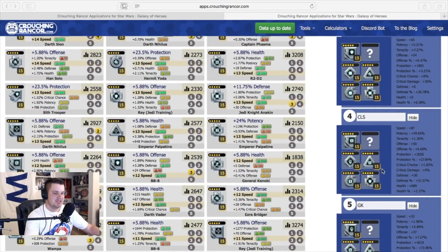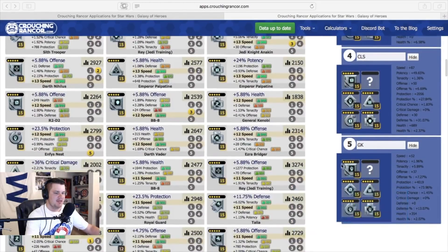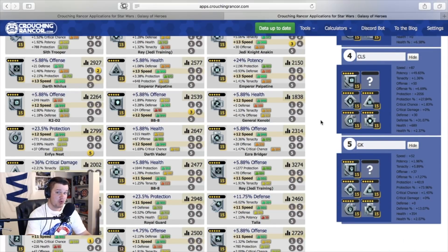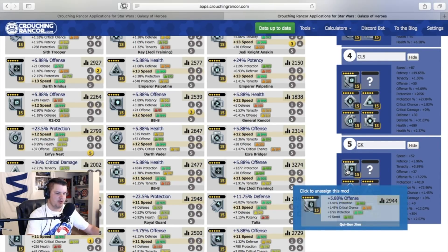Commander Luke — I found three of the crit damage set mods, so I need to find one of those for the arrow. Then General Kenobi — not much really happening there, but I was able to find some good protection mods for him. Now, a couple quick notes: because I did sacrifice a little speed secondary here — like General Kenobi, for example — I end up only giving him plus 9 speed. I have a lot of better speed I can give him — I can give him up to 12, 13, maybe even 14 speed.